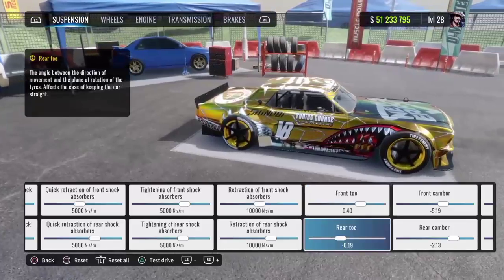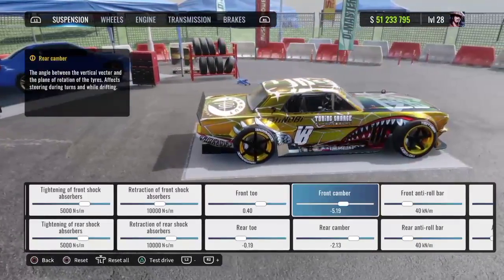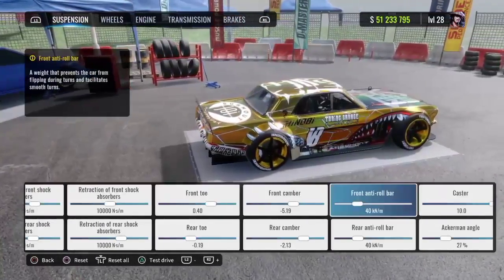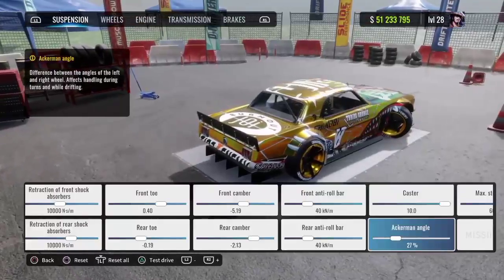Front toe: 0.40. Rear toe: negative 0.19. Front camber: negative 5.19. Rear camber: negative 2.13. Front and rear anti-roll bar: 40. Caster at 10. Ackerman angle at 27%.